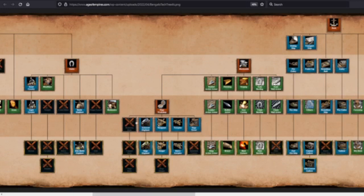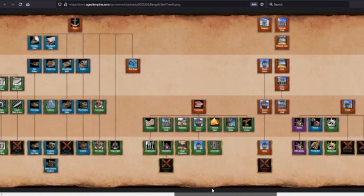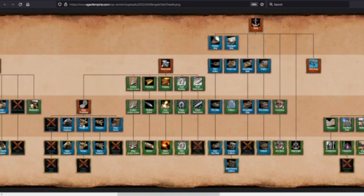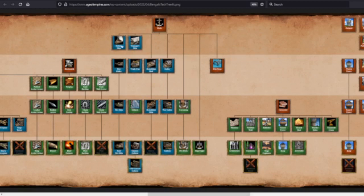Siege workshop for Bengalis: you have Onager but not Siege Onager. You have Heavy Scorpion. University gives you Siege Engineers. No Bombard Cannon. The docks look pretty good — almost fully upgraded, just missing Heavy Demo Ship. So yeah, Bengalis have a pretty good naval tech tree. Mining camps look good, eco techs are almost all there. Bengalis look very strong overall.